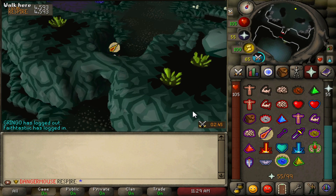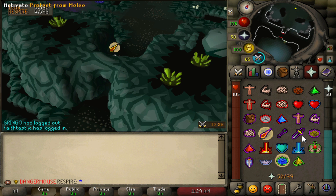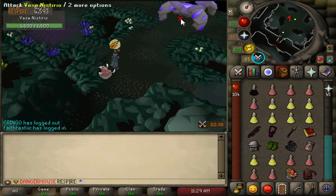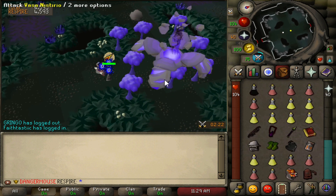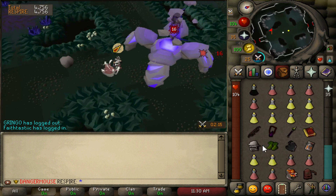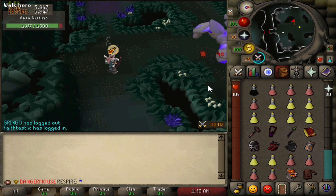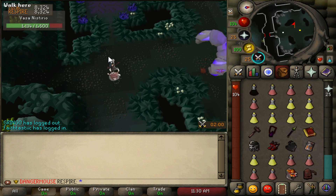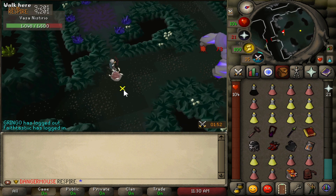For Vasa Nistirio, pray mage and rigor or eagle eye. If you move forward it'll teleport you — click away and dodge the orbs. Spec it down first, then switch to range gear with ruby bolts. You can hit it twice if you time it right, then move out of the way when the projectile comes. You only need to move one square.